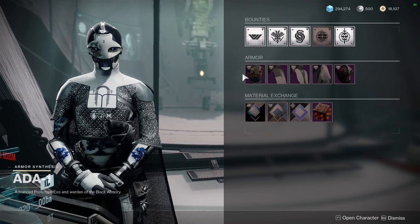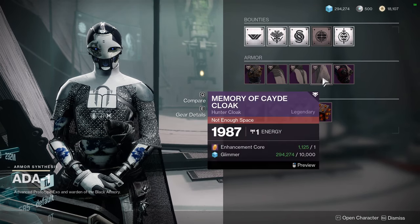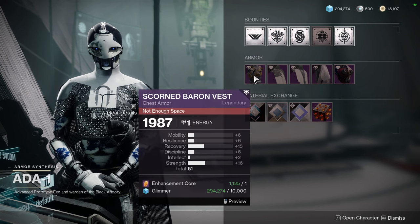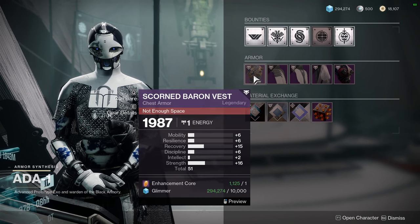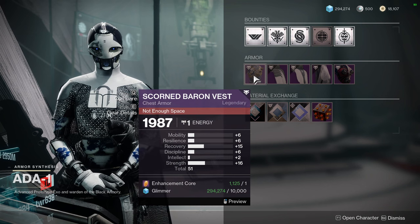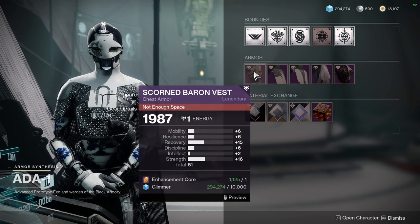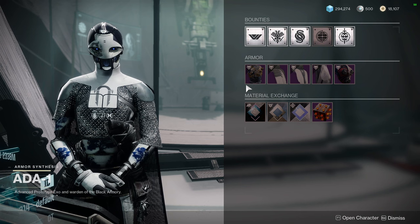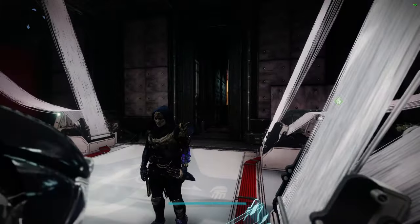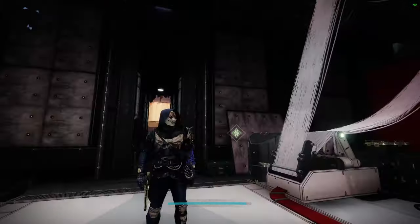At minimum I'd tell Warlocks to pick up the chest piece — it's so cool. Titans, pick up the Memory of Cayde mark because it's amazing, one of my favorite marks for Titans. Hunters can pretty much ignore most of this. I would say the Scorn Baron Vest is worth picking up for everyone just in case you get a cool Scorn-themed exotic ornament. Titans have two arm pieces, Warlocks have one or two, and Hunters — I think Blades of Galanor or Shards of Galanor fit that flavor since they came out in Forsaken.